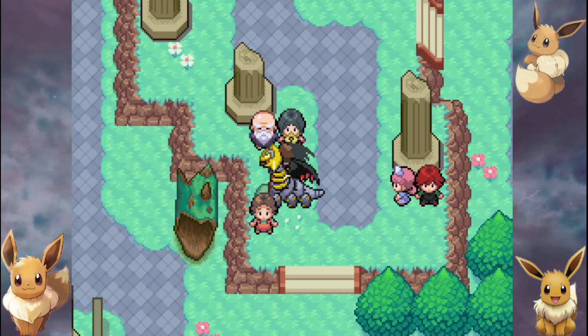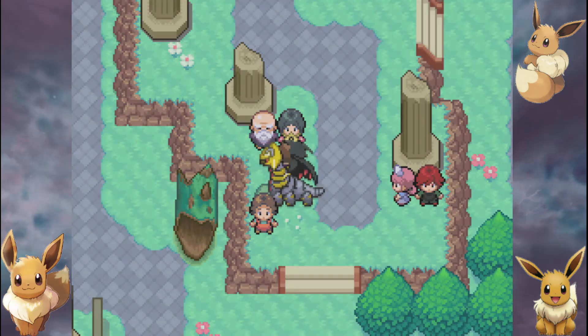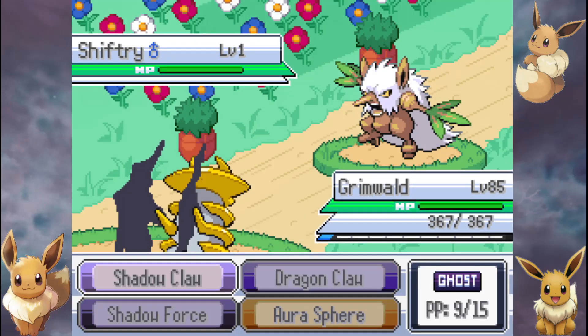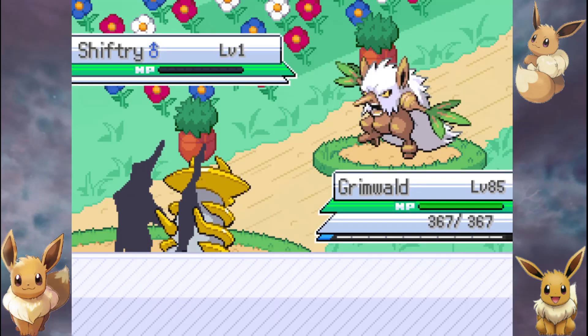Now we're going to need to go to... I'll just go back to Narutown. This Giratina is going to help us out so much. So if you don't remember the rules, we are allowed to have one Legendary on the team. One Mega.